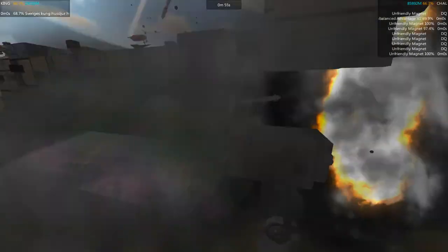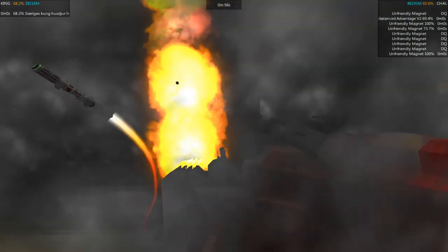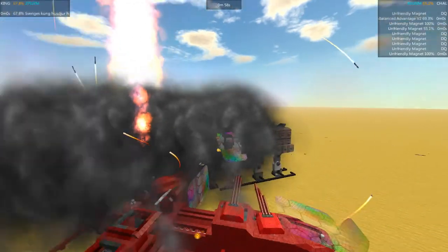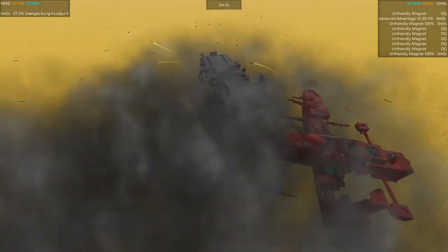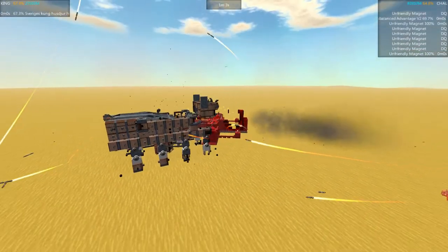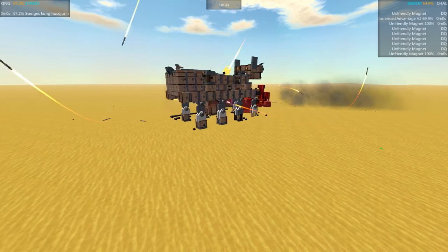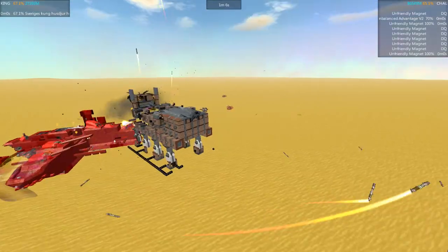The nuke goes off but it doesn't look like it did all that much damage — it got hung up on the rubber skirt. Now the smoke from the nuke is completely wiping out visibility. It looks like there was actually a collision between the Unbalanced Advantage and the Hound — impossible to see anything through that nuclear smoke. Hound at 67%, Unbalanced Advantage overall 65%, but the capital ship is a little bit ahead. So we just have two magnets left.